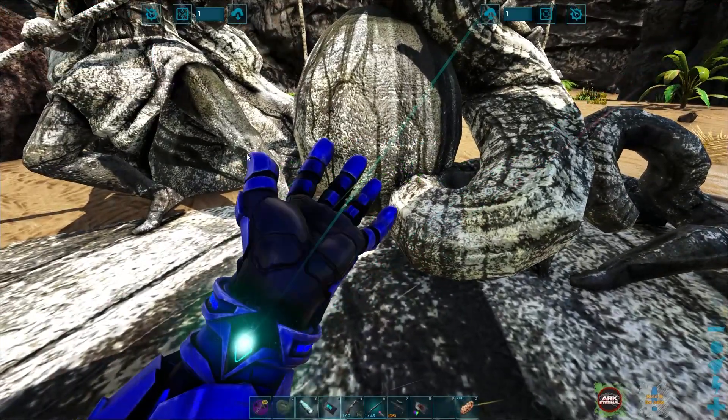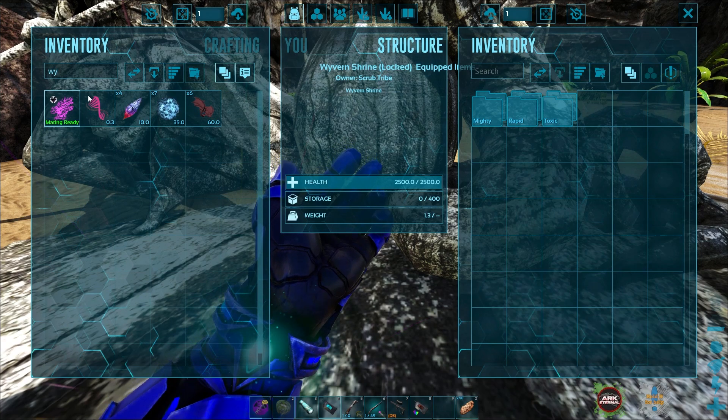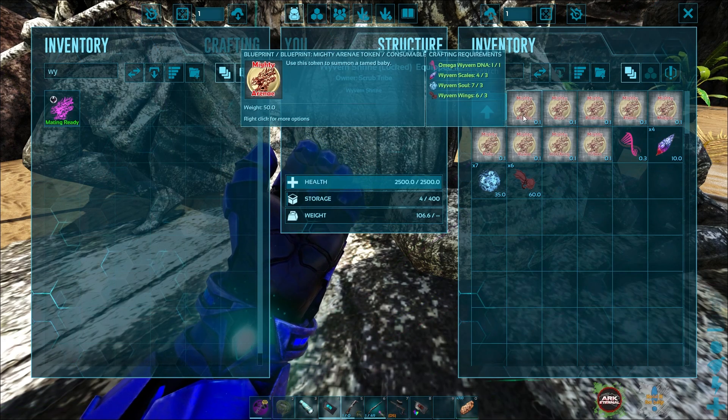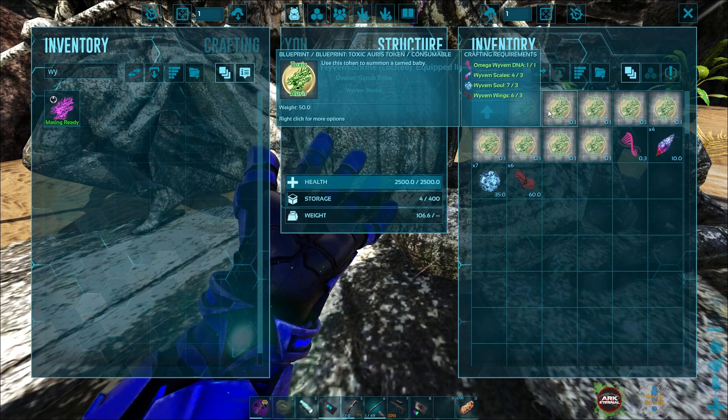This is the old wyvern statue from the old wyvern mod where they incorporated it into the main mod. I don't know if that makes any sense, but basically the stuff we need is still inside of here now. So we go wyvern in here, and now we can actually maybe even make something.